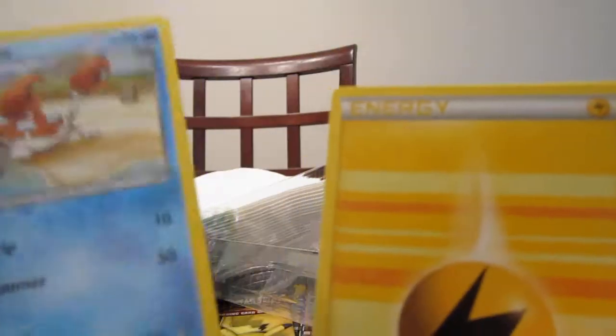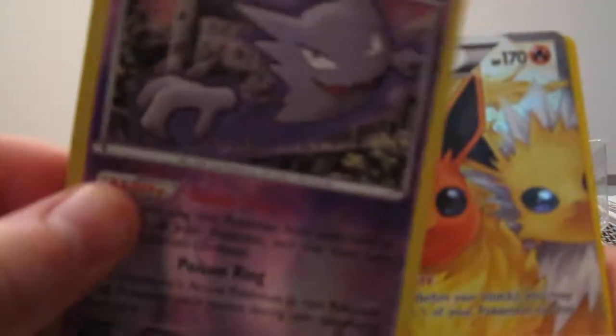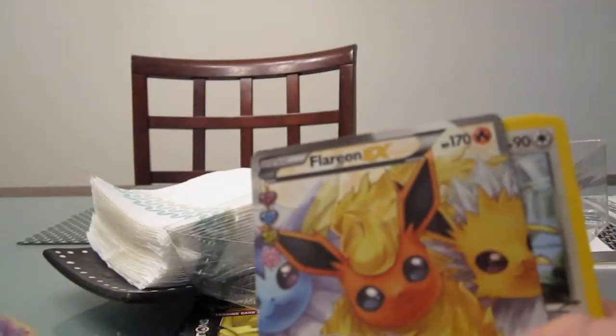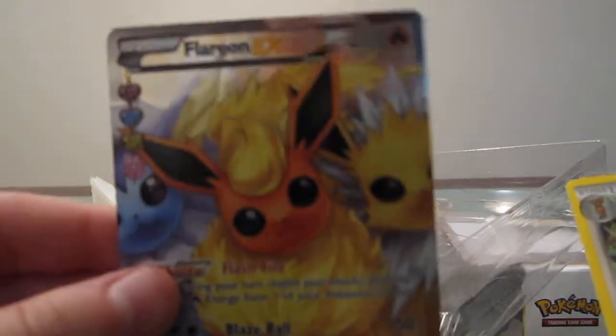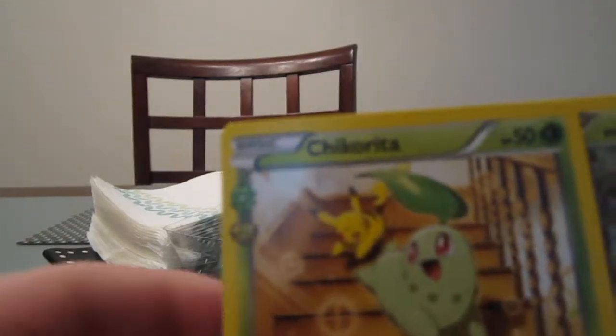Oh, I just saw something. So we got — I thought that was a Krabby. Lightning Energy, Slowpoke, Machop. A Reverse Holo Haunter. Oh, Flareon! Oh my gosh, with the three! Oh my gosh. Doduo, Chikorita, Martopod, and Clement.